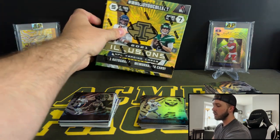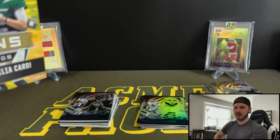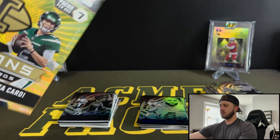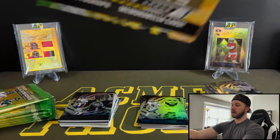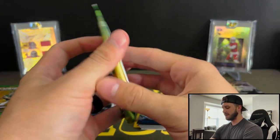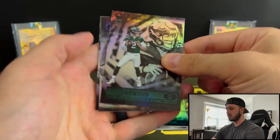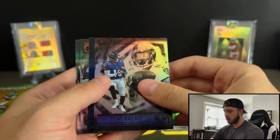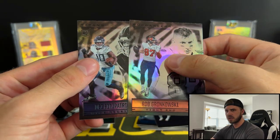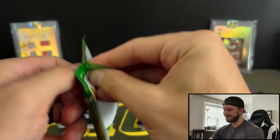Onto the Mega. Out of here, one autograph or memorabilia. If my past from opening these tells me anything, it's going to be a mem. But let's see — maybe we can hit a Hollow Heroes. Or maybe when I bought a bunch of these at Walmart during a restock, the boxes were already weighed. But I'm not a conspiracy theorist — or maybe I am just a little bit. Got Zach Wilson, Tylan Wallace. And then here's the Sapphire — Cam Newton, who hasn't signed with a team at all. This is a thick pack — we got a mem. Shocker, right?